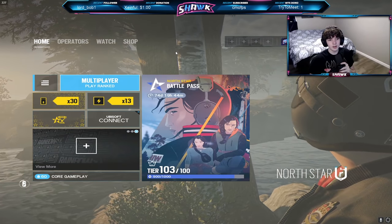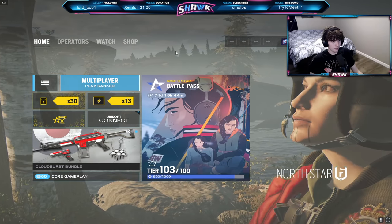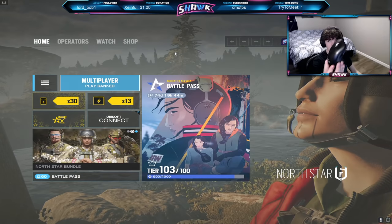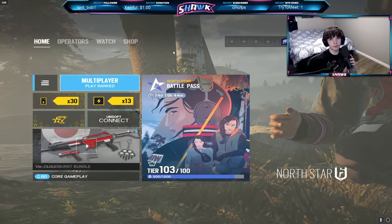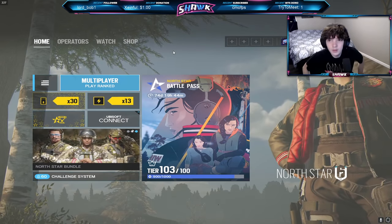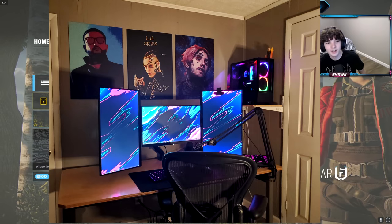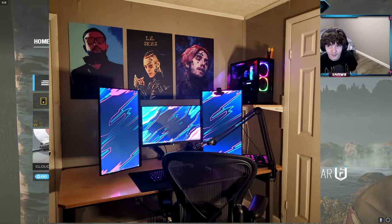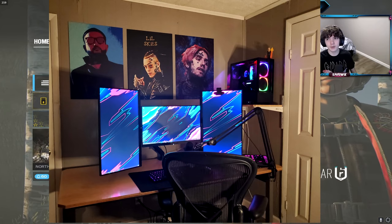For peripherals: my headphones are the SteelSeries Arctis 7 Pro Wireless. I have the Razer Huntsman Mini keyboard — the 60% keyboard. I'm using a Logitech G Pro Superlight mouse. I have the Shure SM7B going into a DM Dynamite and then into a GoXLR for my mic setup. As for the PC, I'm running a RTX 3090, 32GB of RAM, and an i9-10900K CPU.